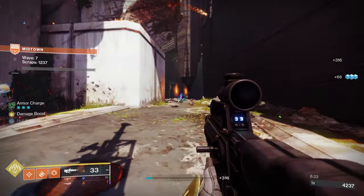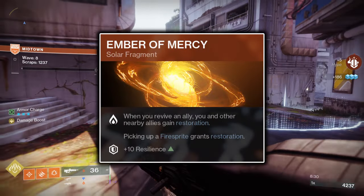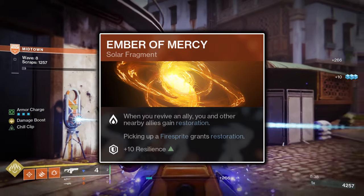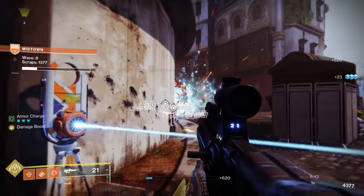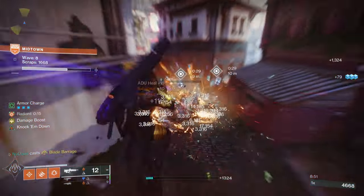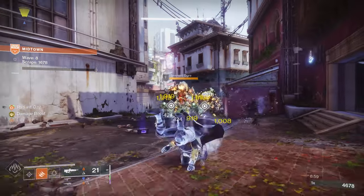Thirdly for Fragments is Ember of Mercy. Ember of Mercy was finally fixed in Update 7.3.5 and now functions properly. Ember of Mercy will grant you the Restoration x1 buff for 2 seconds upon the collection of a Fire Sprite, and if you have the Restoration buff active at the time you collect the Fire Sprite, your buff will instead be extended by 2 seconds. Furthermore, if playing in a Fire Team, when you revive a Fire Team member, both you and that ally will be granted the Restoration x1 buff for 5 seconds. Finally, Ember of Mercy grants you 10 points to your Resilience stat, which entirely offsets the 10-point Resilience deficit caused by Ember of Empyrean.